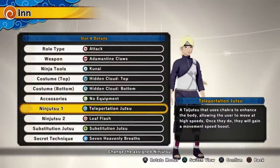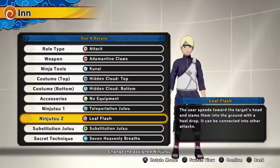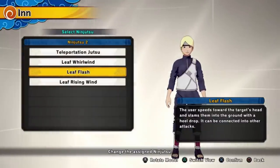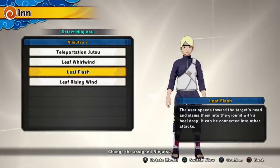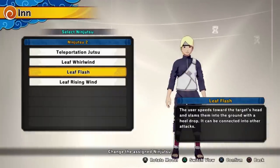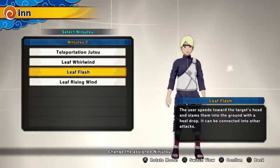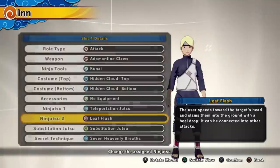The teleportation jutsu is the one you get when you start the game — you just dash forward really quick. Then I had to go to Rock Lee to get Leaf Flash and Leaf Rising Wind. These two abilities are actually crazy. Leaf Flash lets you teleport forward and knock them down; Leaf Rising Wind lets you teleport forward and knock them up. I'm going with the knock-down one because a lot of fights happen closer to the ground — it knocks them on the ground, bounces them up, so you can chain a whole combo. We're going to be using Leaf Flash.